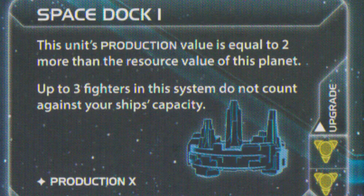If you look at the bottom of the space dock section, it says production X, where X equals the planet's resource value plus two. So if your home system has a resource value of four, the space dock on that planet can build a maximum of six units per build.